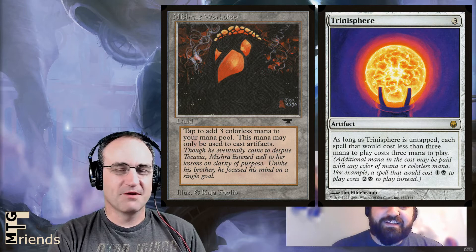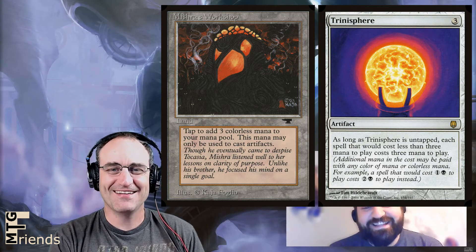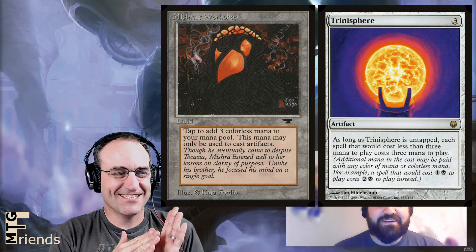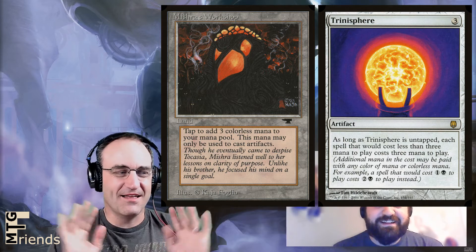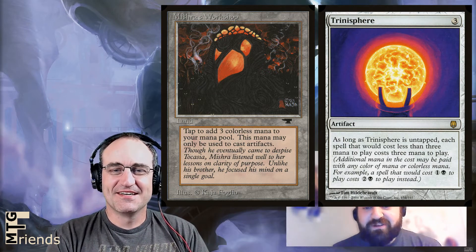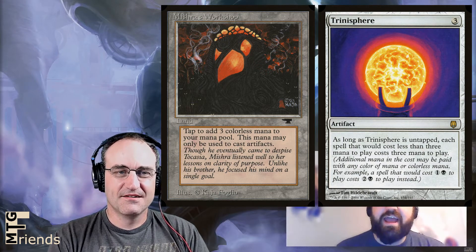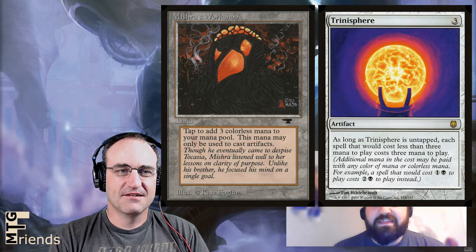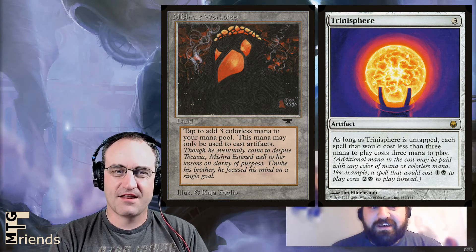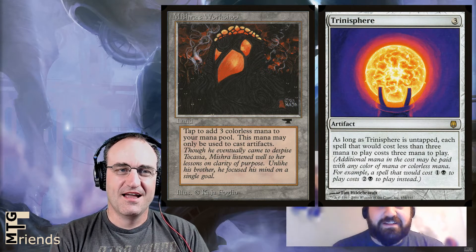When we first started this game back in the 90s, cards just said what they do simply. But anyway — when you get Trinisphere out the first turn, unless your opponent is also playing Mishra's Workshop with a bunch of artifacts, they can't play anything until their third turn. Not a thing. They have to sit there, collect cards, and discard cards unless they're playing land — basically just watch you play.